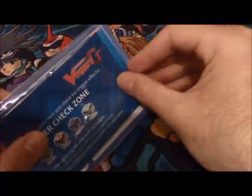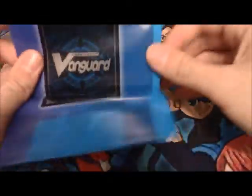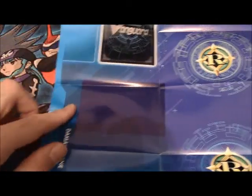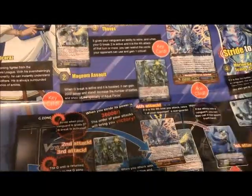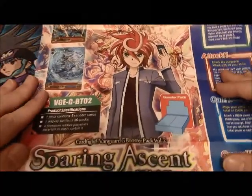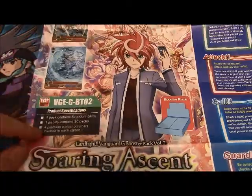Inside we should have the new playmat and the updated rulebook. The notable thing about the playmat is that it shows the new field layout, in particular the new drop zone, damage zone, and the G zone. The other side tells you how to play the deck and advertises Soaring Ascent of Gale and Blossom coming out on May 22nd, which is going to be big — this set is going to be ridiculous.